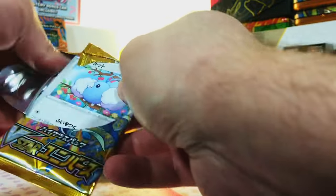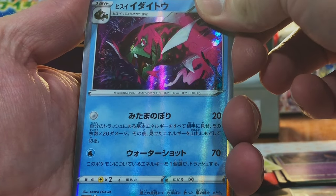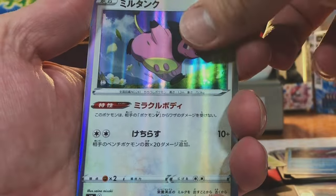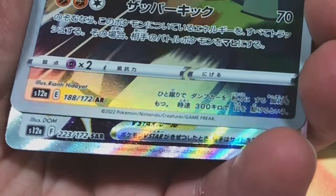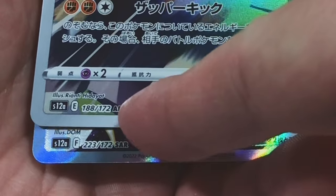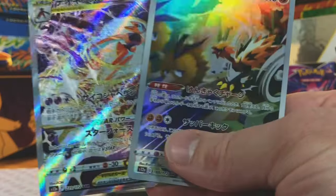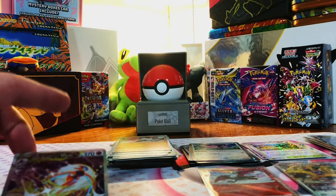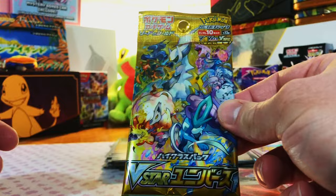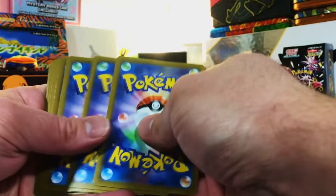Two more packs — I hope you're as excited as I am to rip open that base set pack. We got a Suicune Basculegion, and the Miltank again. We got an art rare — the Galarian Zapdos, very cool. No way — we got an AR and an SAR! I've never seen that Deoxys before, holy cow. This is a winning double hitter. Two SARs in one box — I did not think that was even possible. We got one more pack here — no gold cards, but hey, we got two SARs, so you never know.